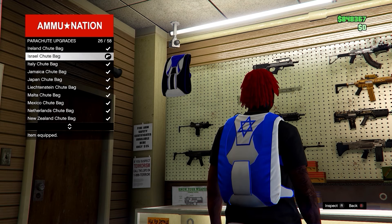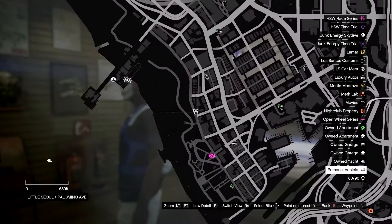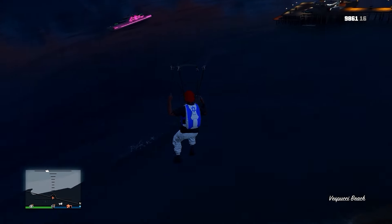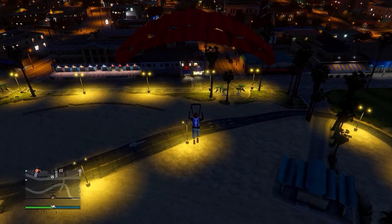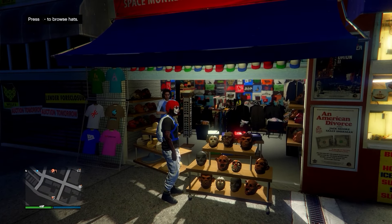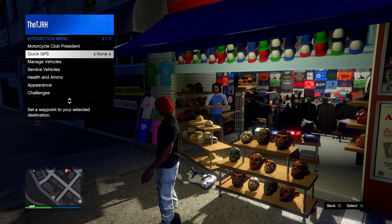Once you purchase parachute bag number 26, go into your interaction menu and set Parachute to On. Then get on any flying vehicle again and fly quite high above the mask store. Jump off and open your parachute straight away. Aim to land right in front of the mask store so that when you land you can spam right d-pad to get on the menu before your character removes the parachute. When you land, spam right d-pad as you get up to open the menu, then save your outfit. Once you equip that outfit you should see it has a purple duffel bag on it.